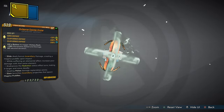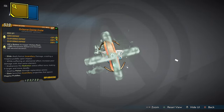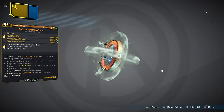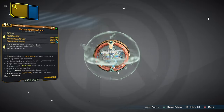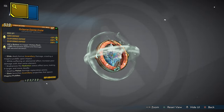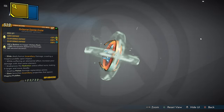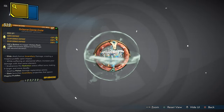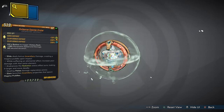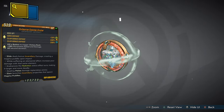Let's call it the Triple C artifact. The elemental damage on this artifact is amazing — we have 50% bonus radiation damage, 100% bonus fire damage, and 100% bonus cryo damage. There's also a kill skill: kill a badass to trigger a Victory Rush — plus 18% movement speed and damage for 60 seconds. Sliding deals bonus incendiary damage, creating a magma puddle on impact. Suffering an elemental effect increases your damage with that same element. The radiation status aura is enhanced, making it larger and more deadly. Dealing melee damage replenishes your ammo. Slam launches incendiary projectiles that spawn magma puddles.